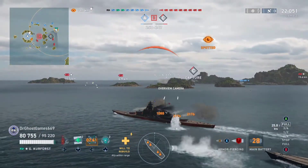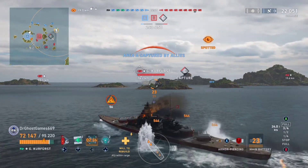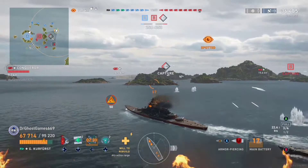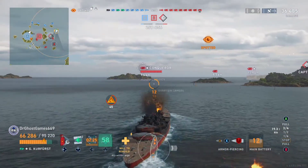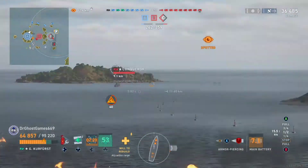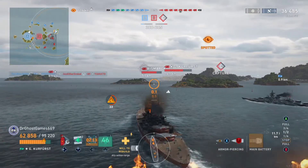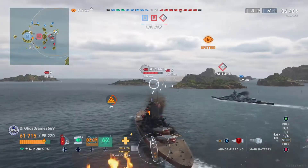On PC the maps are a bit bigger and your concealment is a little better, so you can usually set up much better positions. But here on console you basically spawn almost right in the detectability zone of the enemy. The second you go forward, odds are you're going to be spotted in the first 30 seconds of the match. We spawn very close here on Legends, which is unfortunate, but sometimes it works out pretty well — and as you guys will see in this match, it's going to work out pretty darn well.